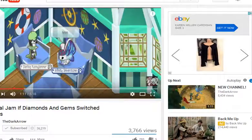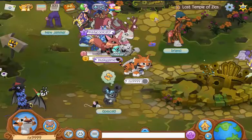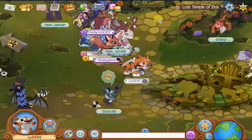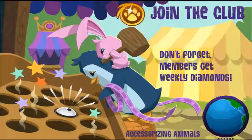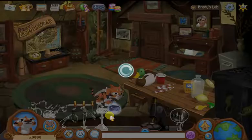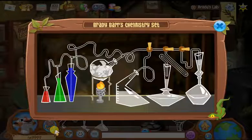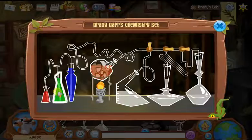I'll show you how to make the mystery potion. So firstly, go into the Temple of Zios, Brady Barr's Laboratory. Click on this. So firstly, what you do is you press this three times — the red three times — then do the green three times.